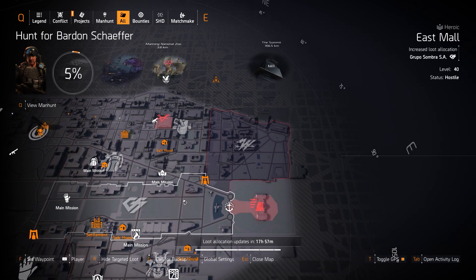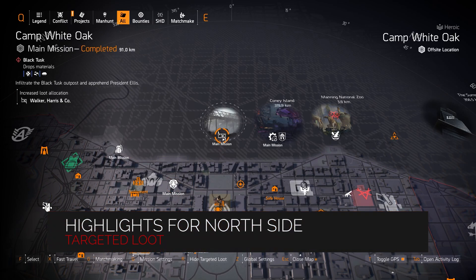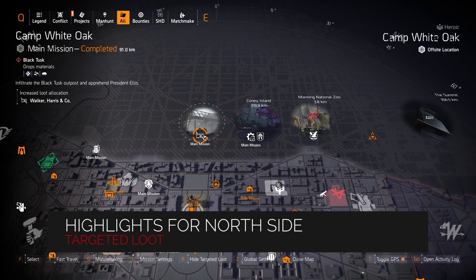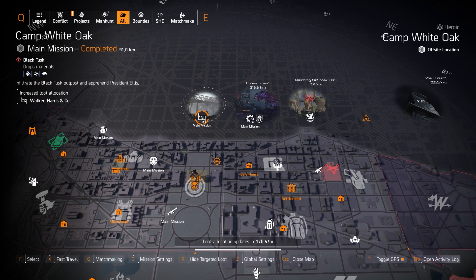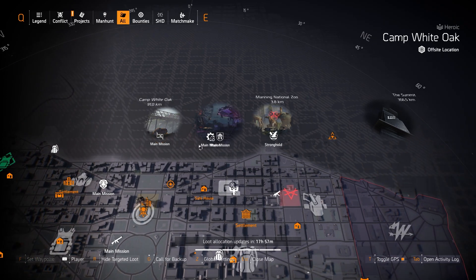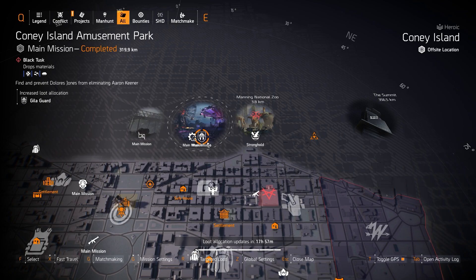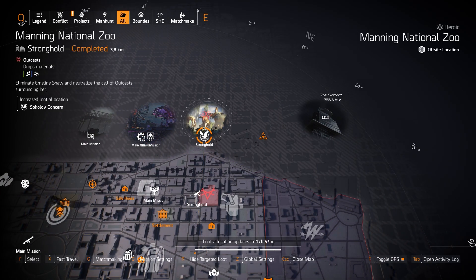Now for the north side targeted loot highlights: starting off with Camp White Oak, we got Walker Harrison Co., so you could farm that for the Chain Killer perfect Headhunter chest piece. Otherwise I don't think you can get the Matador unless it's from targeted loot rewards. Skill attachments is nothing really worth farming for, and then Gila Guard you could farm for, but as I always say, I've never really targeted-loot-farmed for Gila Guard — it's usually for shield builds. Then we got Sokolove at Manning National Zoo.